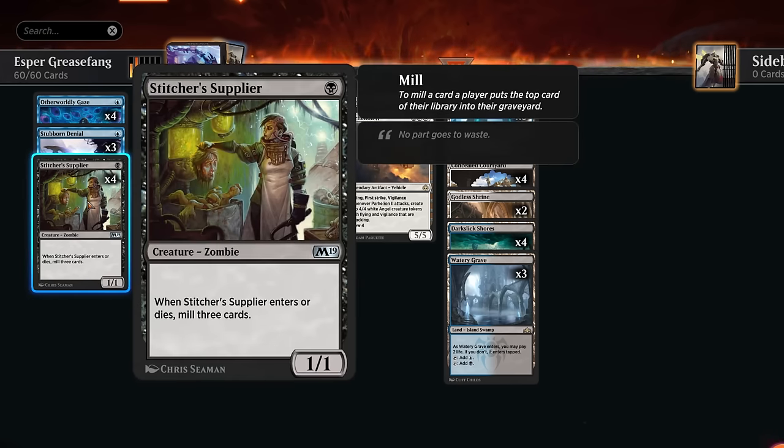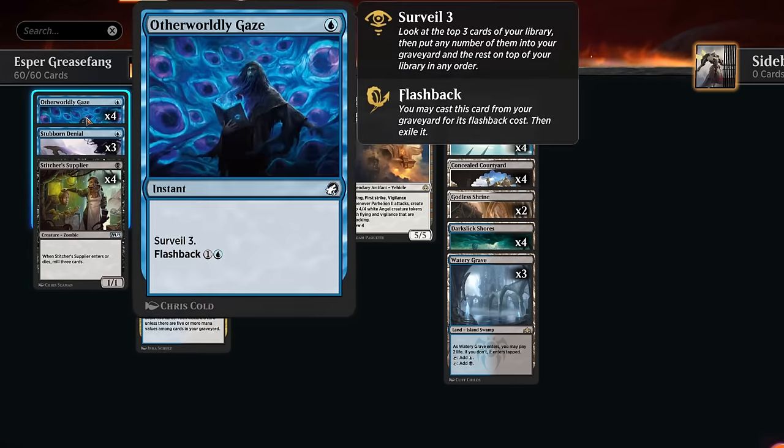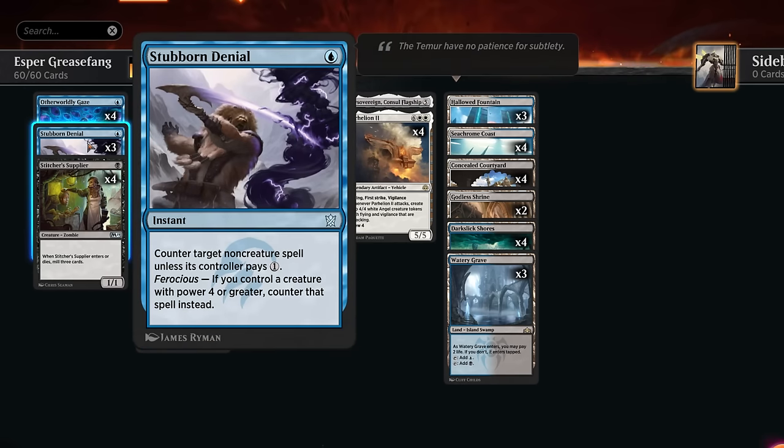At one mana we've got a full set of Stitcher Supplier, milling three cards when it enters and when it dies. We also have Otherworldly Gaze, which will surveil three for one mana and can also flash back for one blue mana. So if we happen to mill it, we can still get value from it out of the graveyard.